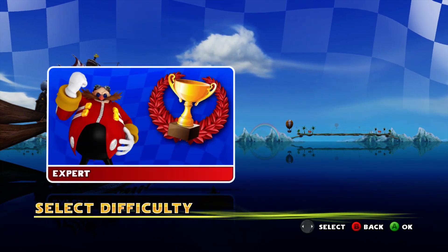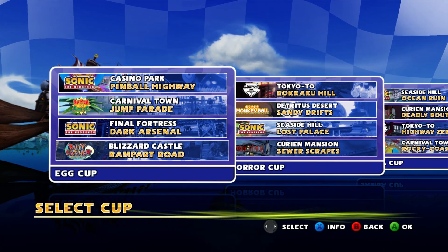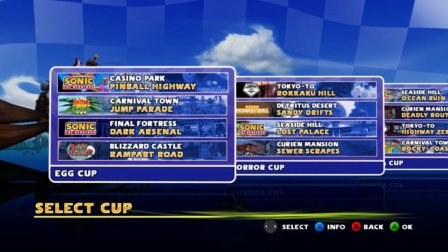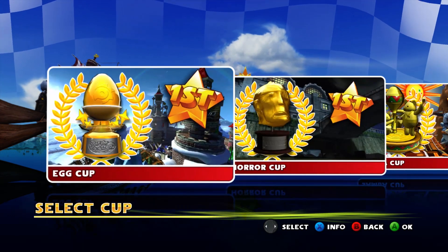We are going to be taking on the Egg Cup in Expert Mode, with Blizzard Castle Rampart Road, Final Fortress Dark Arsenal, Carnival Town Jump Parade, and Casino Park Pinball Highway. Let's go.